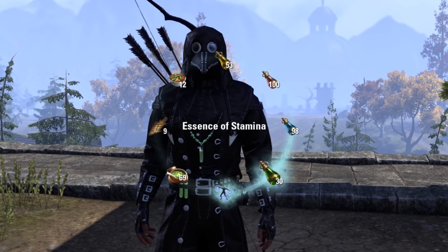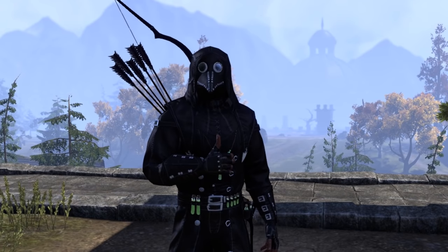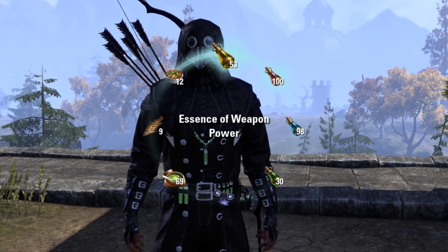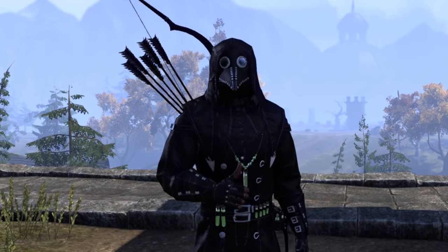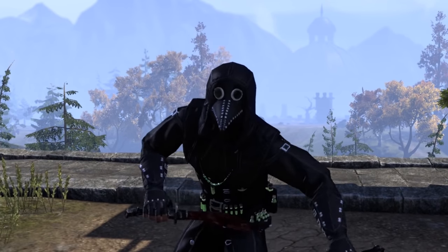For this build, especially with Clever Alchemist, grab as many Stamina, Health, and Magicka pots as possible. But most importantly, get weapon damage potions. Using this potion once will buff up your weapon damage to roughly 4,000 on both your Dual Wield Bar and your Bow Bar, but that means that as soon as you use your potion, you need to be ready to attack.